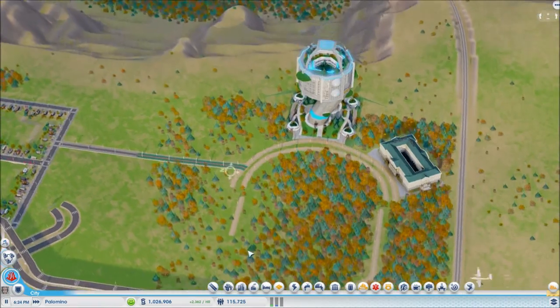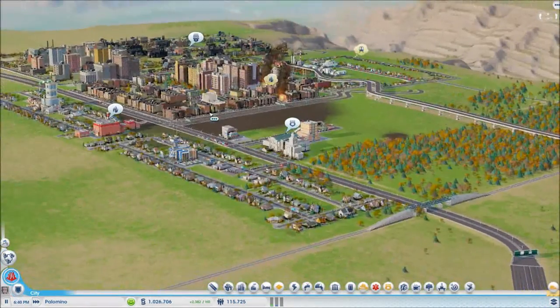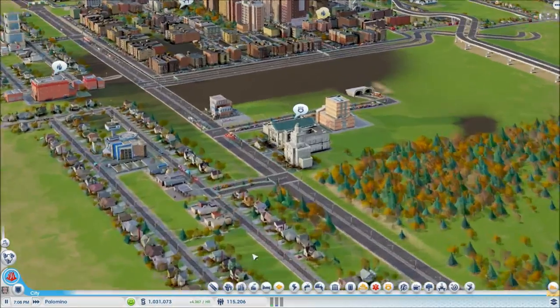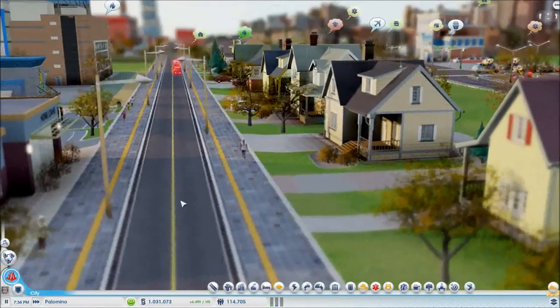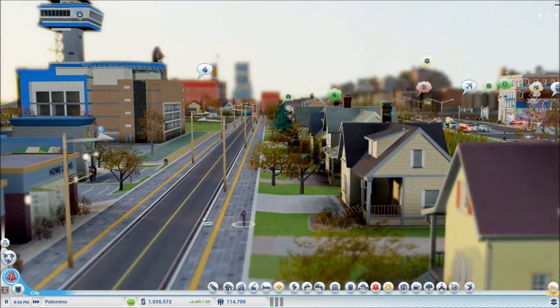I want to thank you guys for watching. I do hope you enjoy this episode and download this road texture mod — it is beautiful. I really like it; I think it's going to add some wonderful niceness to our city. Look at it — people are using it properly, staying within the yellow line. It's awesome sauce. I hope you enjoyed this episode; if you did please leave a like, if you want to watch more subscribe, I'll see you guys next time. Thanks for watching, bye.